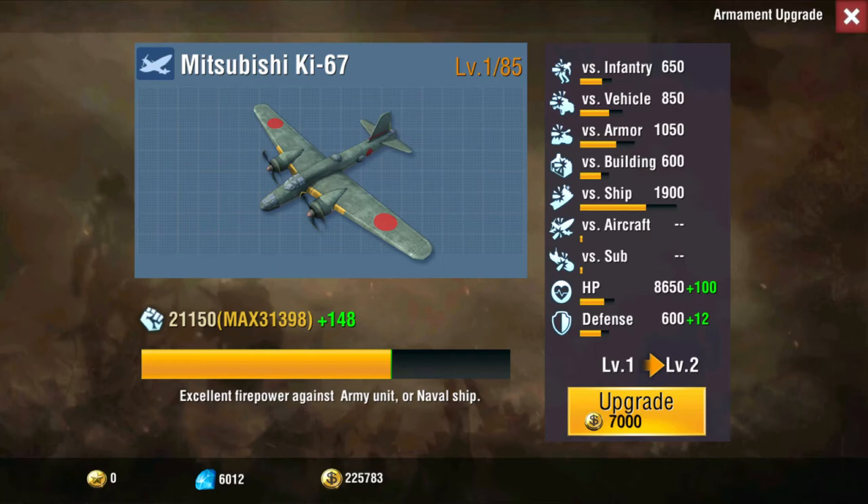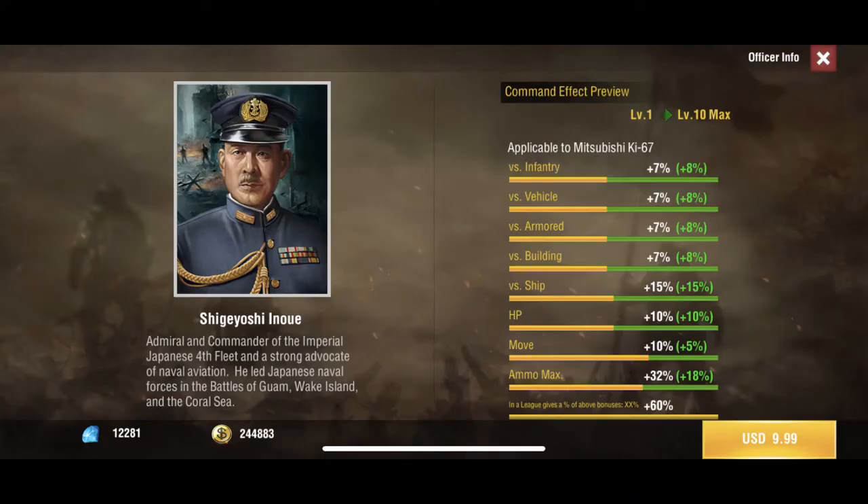Moving into the officer — I don't know how to pronounce his name, but he's the Mitsubishi officer. He gives you plus 50% ammo max, some more move speed, plus 20% HP, and good buffs overall. He also gives plus 30% to ships, so if you're trying to kill ships, this is the plane to do it — though I'd never try it versus cruisers.